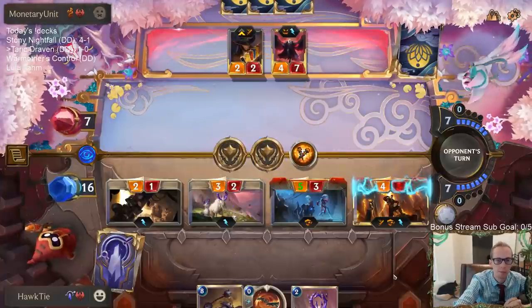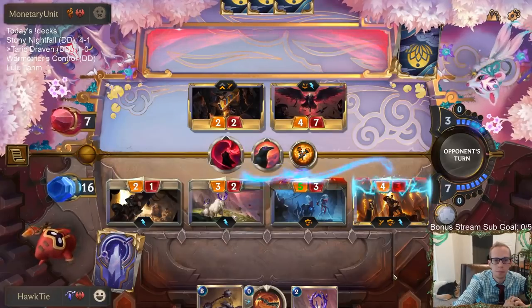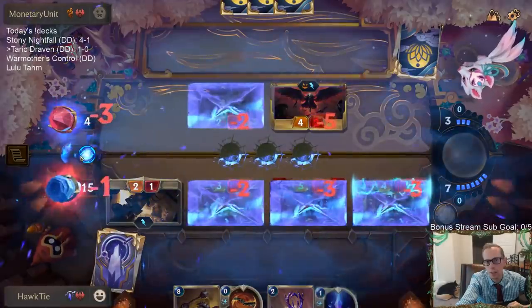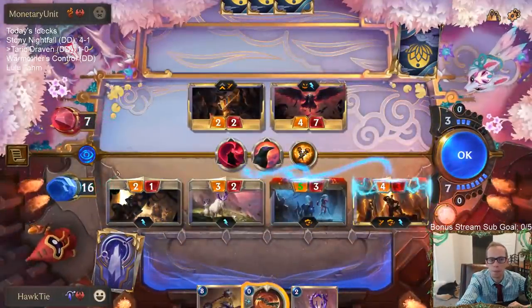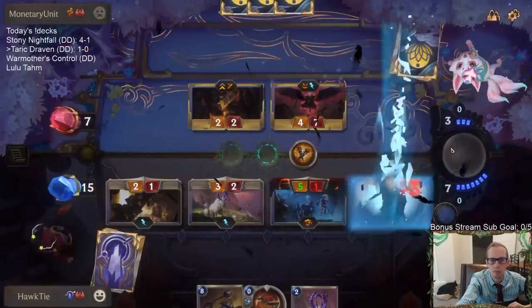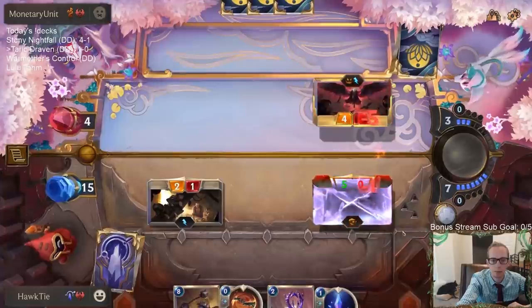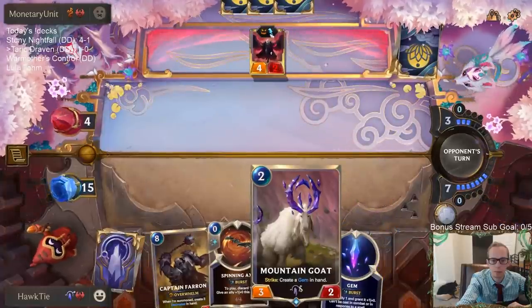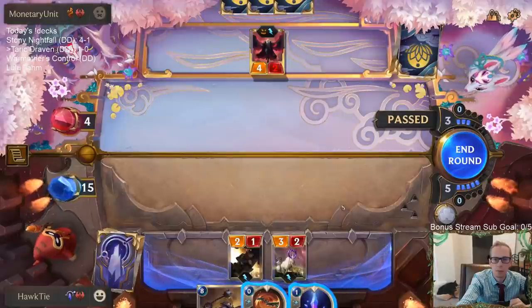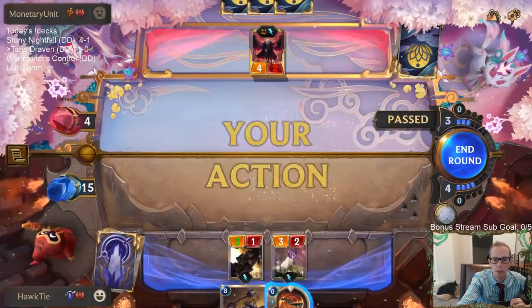Having Might would have been nice. Why would they Death's Hand the Crescent Guardian? It's just going to die anyway — what's the point of that? Their time has come. Draven out.